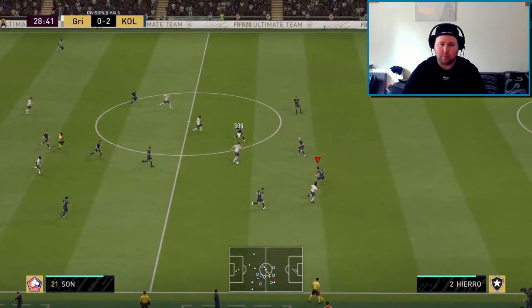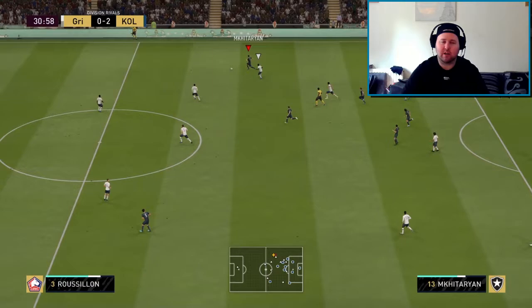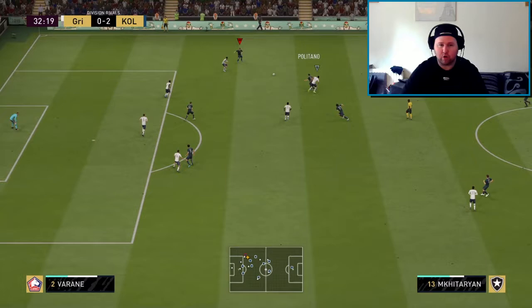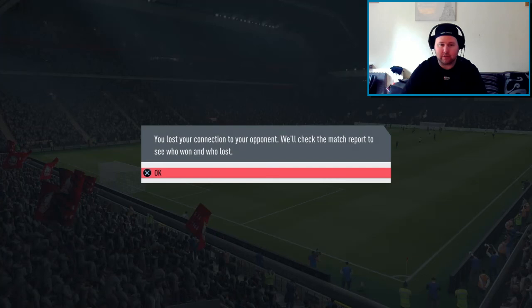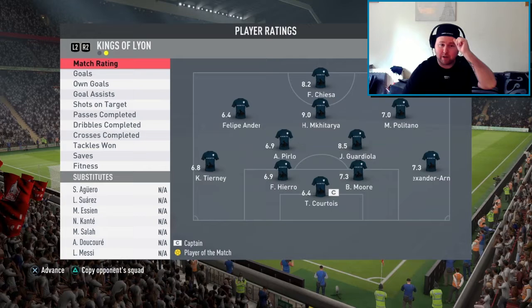Our opponent attacks with Sanchez but we defend the corner and then test out Mkhitaryan's pace — he gets right up the pitch. Gets bodied again but we get the ball back. Little drag back, bit of skill, fake shot, get the shot off — it goes out for a corner. Opponent pauses and rage quits — two rage quits in two games. He picked up a 9.0, man of the match, in about 30 minutes of game time.